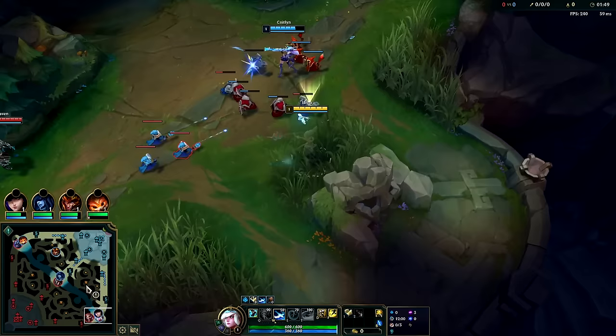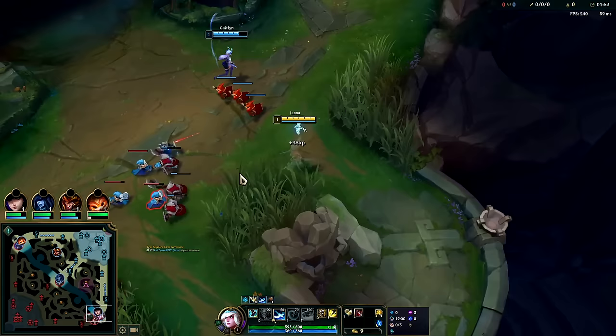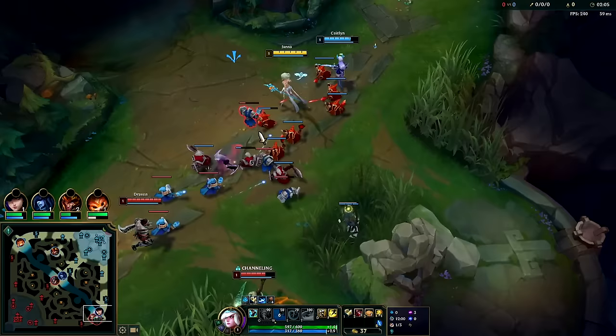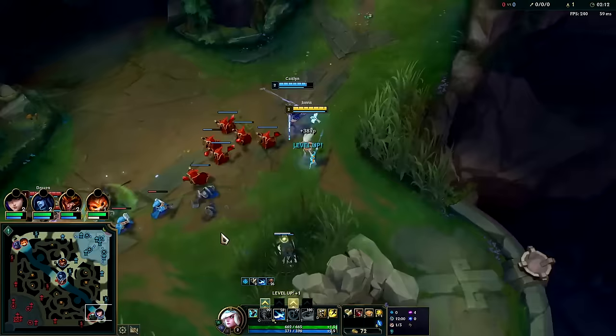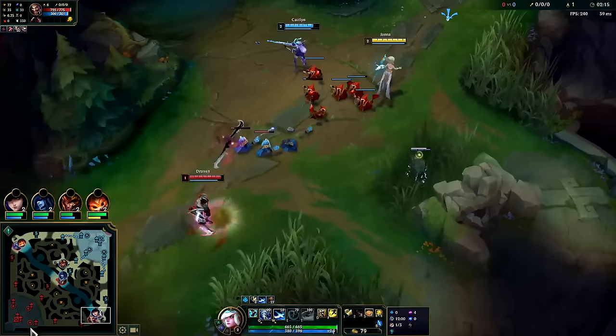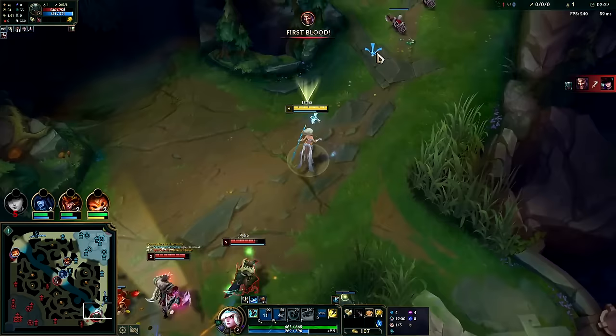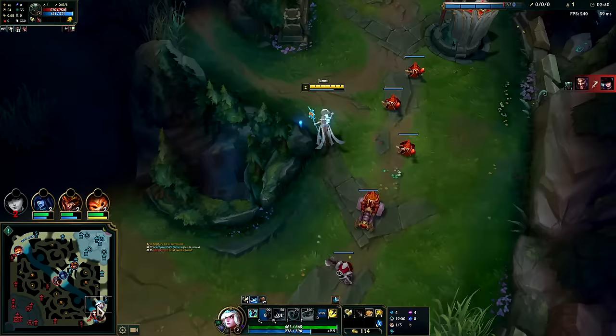We'll go ahead and get this push in early. Getting the wave pushing is nice for us early on, keeping the enemy away from hitting level two first. Get them with the Zephyr, bait out the hook. This Caitlyn is playing extremely passive — she doesn't really want to interact with them at all. We want to try to put our damage on the same person so they can't health regen it away. But since we're level two, we really should have been all-in fighting them there.